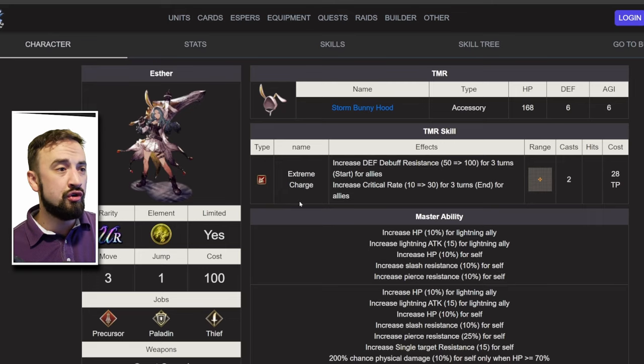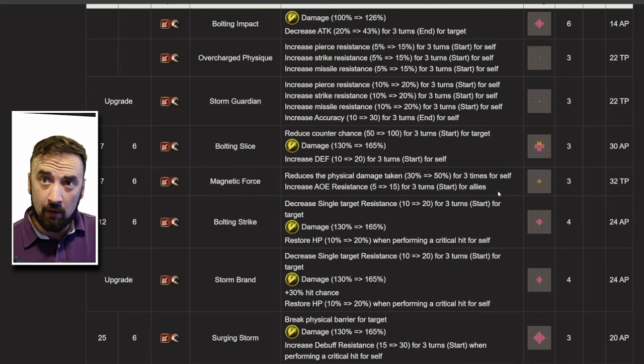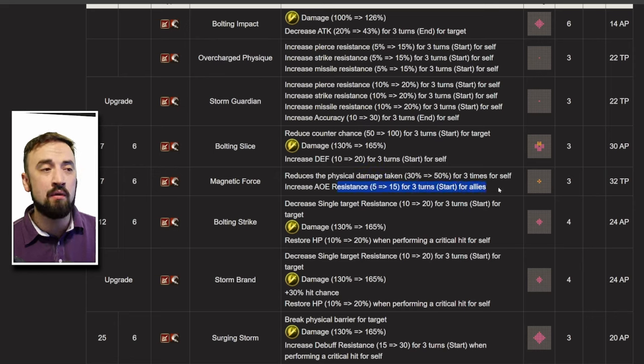If you're looking for a great sword unit with an AoE group buff, you have Esther. She does bring one — it's a little dated, but it gives a physical damage shield, helping with physical damage mitigation, and 15 AoE resist to your allies. So that's nice if you're looking for an AoE resist buff.